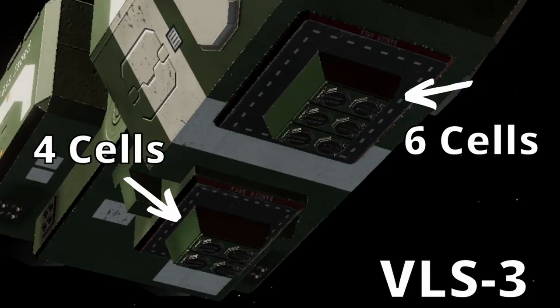Say hello to the VLS-3, which will allow you to now mount torpedoes in a vertical launch cell. On the frigate you will be able to mount a VLS-3 on a class 2 mount for 4 torpedoes, or on a class 3 mount for 6 torpedoes. We don't have any official word on points costs for each of these components, as this will no doubt be tweaked during the playtesting to come.